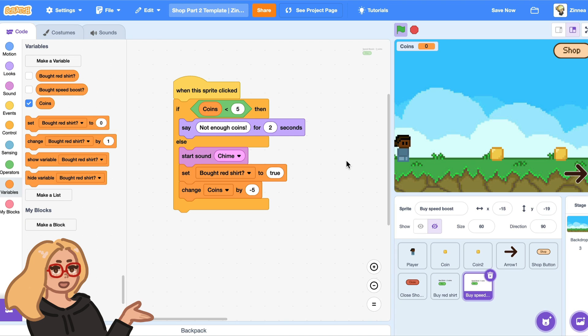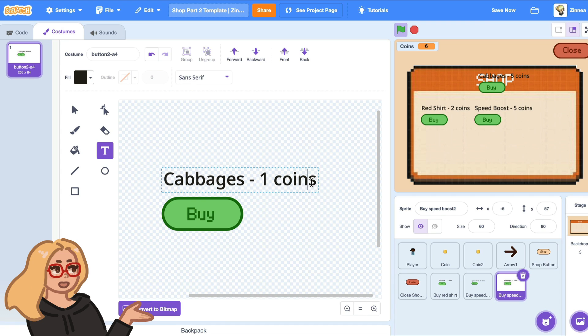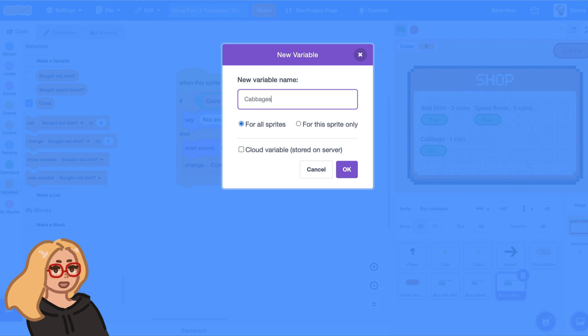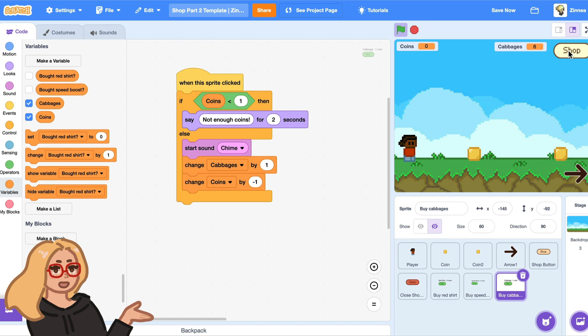Now let me show you how to make an item that the player can buy multiple of in the shop. Let's say I want the player to be able to buy cabbages and buy as many as they want. I'll right-click and duplicate this button and do the same things as before — I made the cabbage cost one coin. Instead of setting a variable to true when the player buys a cabbage, I'll delete that block and make a variable called cabbages that keeps track of how many the player has bought. When the player buys a cabbage, I will just change cabbages by one. I can now buy as many cabbages as I want until I'm out of money.